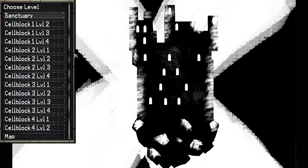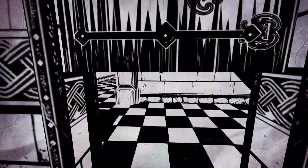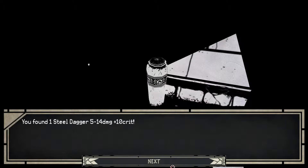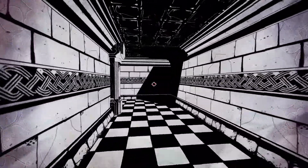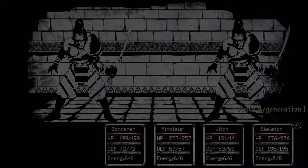So we're continuing on. Block four, level two. Keep an eye out, make sure we keep an eye out for items. A steel dagger, which we already are kind of past. We can take the troll with these daggers, though.